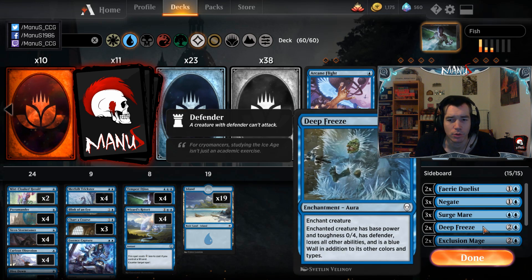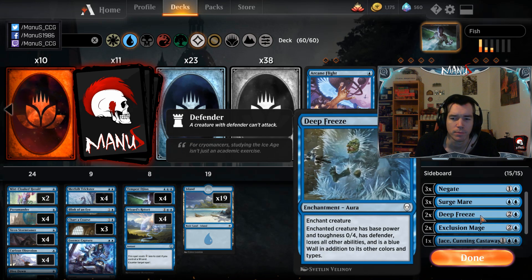Then we have Deep Freeze, which is kind of a removal spell. There are a couple of things you otherwise have no business beating — the biggest being Niv-Mizzet. The deck simply cannot counter it and has no other way to beat it, so Deep Freeze is your shot at dealing with Niv-Mizzet. It's also a good way to deal with something like Lyra, making it a solid card against Jeskai and Drake-style decks.